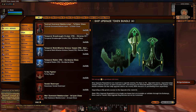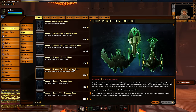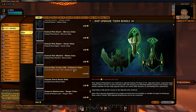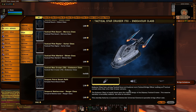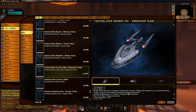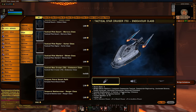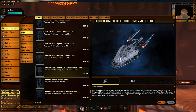For the Federation version, you can see it here — this is where you actually get the trait. It's from the tactical version of the flagship for your faction. So if you're Klingon or Romulan, there is a Romulan variant and a Klingon variant of the flagships. As you can see, I'm here on my KDF toon. After you achieve level 5, you will get Supercharged Weapons.